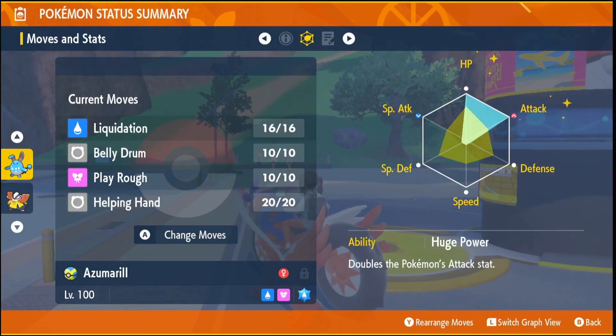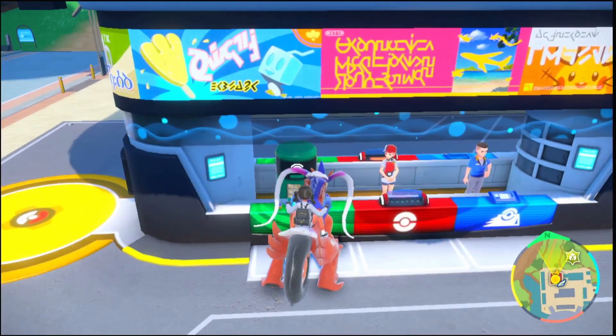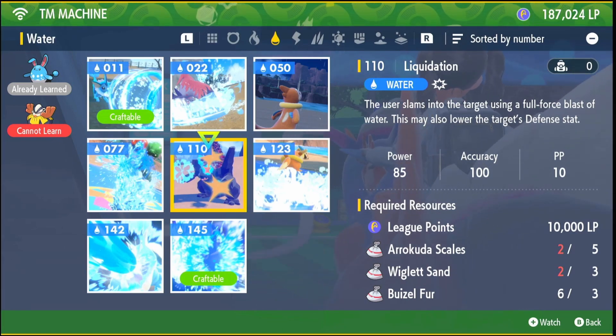You want to EV train your Azumarill in HP and Attack, and teach it Liquidation which will be our main water move. This is a TM you can get from any Pokemon Center — it's TM 110 and will cost you 5 Arrakuda Scales, 3 Wiglet Sand, and 3 Buizel Fur as well as 10,000 LP.